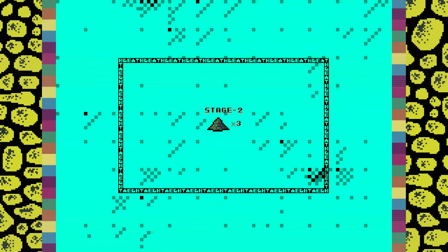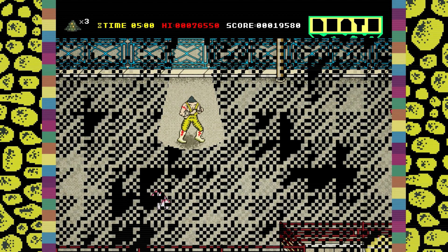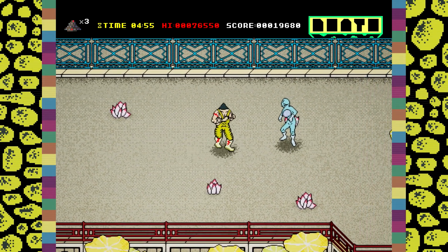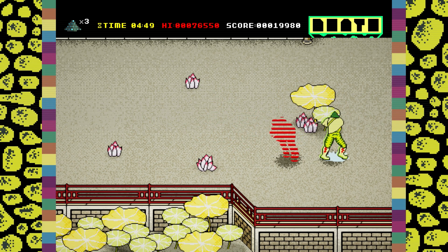Be careful not to touch the other enemies. In the second stage you are going to start using the dash attack against the running dudes. As soon as you start, kill the first two enemies and start charging close to this flower. Wait until the running dude starts dashing at you, then release.